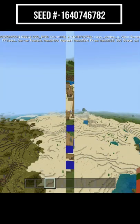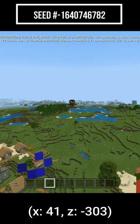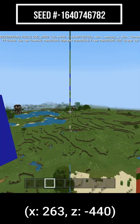For example, right over there, there's a village. You look to your right and there's a pillager outpost. You look a little further, there's a ruined portal.